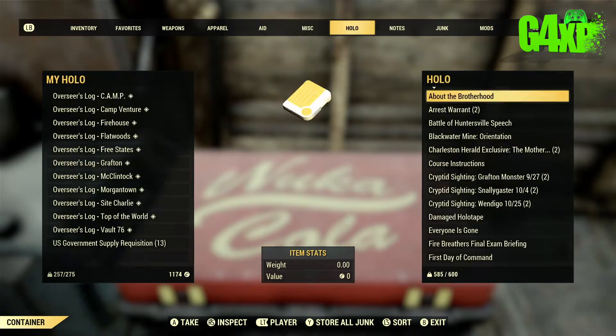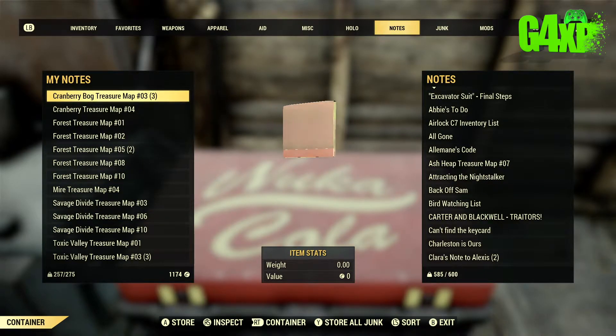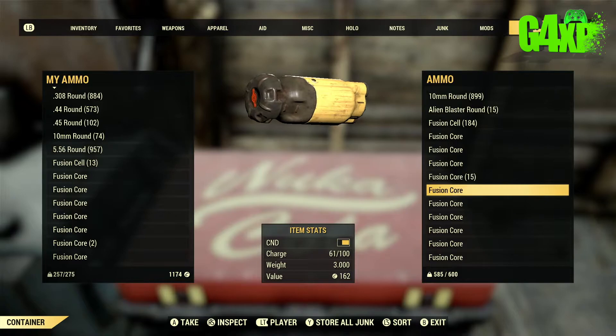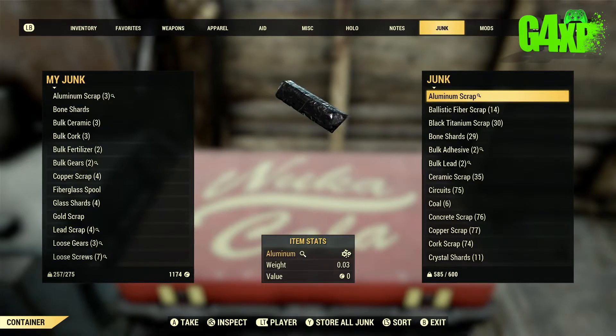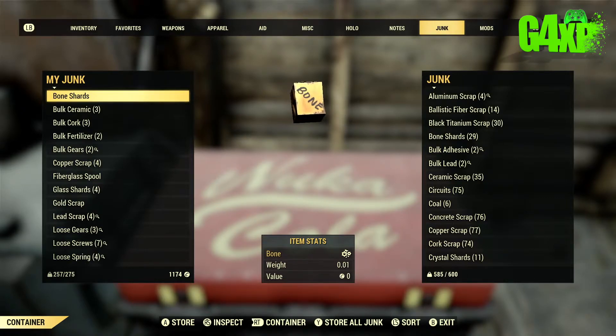Another good discipline is to go through your ammunition and clear out any ammo you are not going to need — really excessive ammunition just sitting there unused. I have a ton of fusion cores here; you can sell those for caps. You'll pick plenty of them up, and clearing all those little things will make a huge difference to the weight in your stash box.